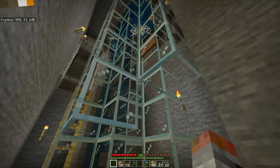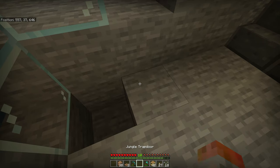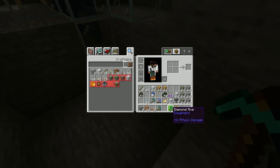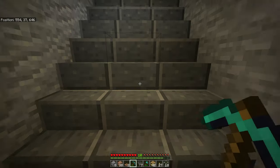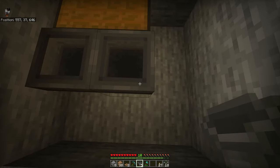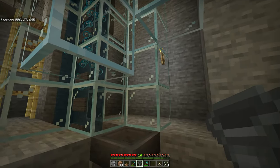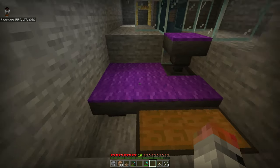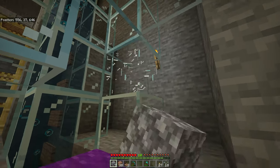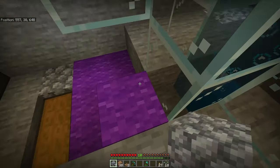I've dug my tube down as far as I think I want it to be. What I'm going to do is have an item collection system set up down here. For that I need hoppers and possibly a double chest. A double chest will go down here, and I'll have some hoppers feeding into it — more hoppers, and then one hopper where the mobs will stand. Use your favorite color carpet to put something on the hoppers so you can sink into them.